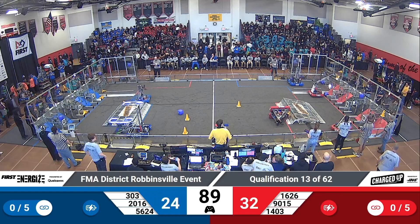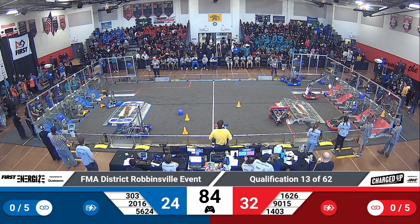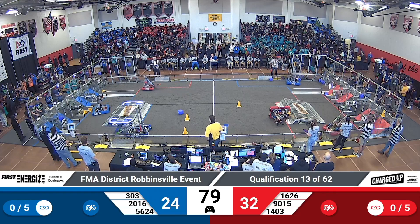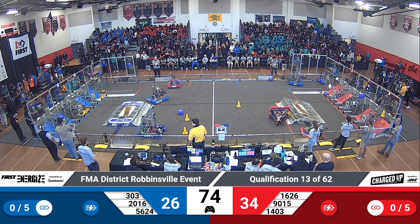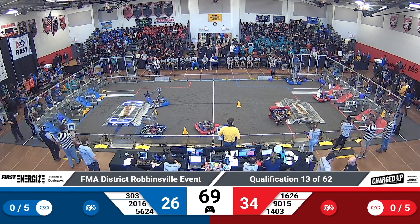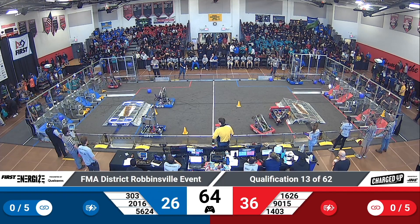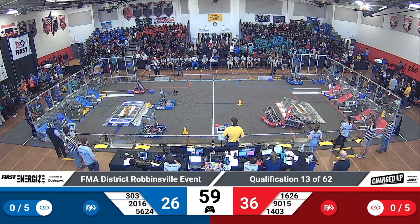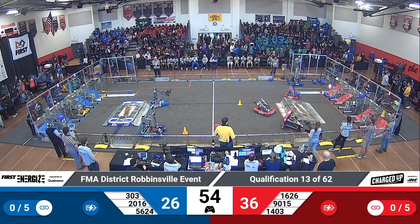Meanwhile, on our Red Alliance, 1626 with a cube in hand — that is Falcon Robotics. They're going for an upper node. They shoot, and it's just a little bit off, so they're going to have to go and grab that again. Their Alliance partners, though, 1403 — they have another cube, and it is good. 2016 for your Blue Alliance, looking to pick up a cone from their substation. They might be just a little bit off with that one; they're going to have to grab another one.